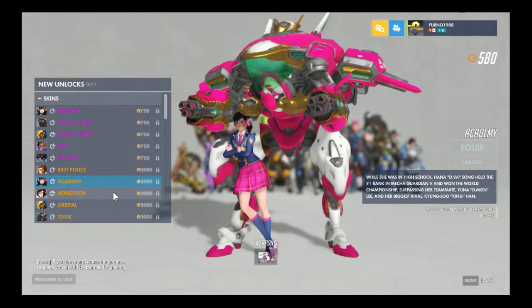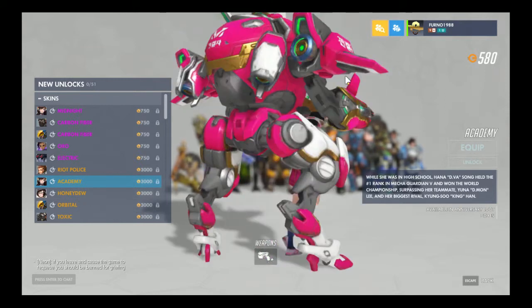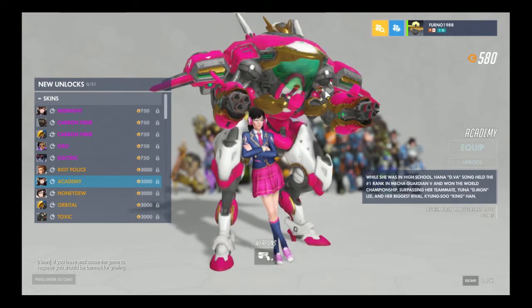So while she was in high school, Hana D.Va Song held the number one rank in Mecha Guardian V and won the World Championship, surpassing her teammate Yuna Demon Lee and her biggest rival Kyungso Kinghan. But they actually made this into a skin. This is awesome. I bet the Rule 34 artists are gonna have an awesome time with this.